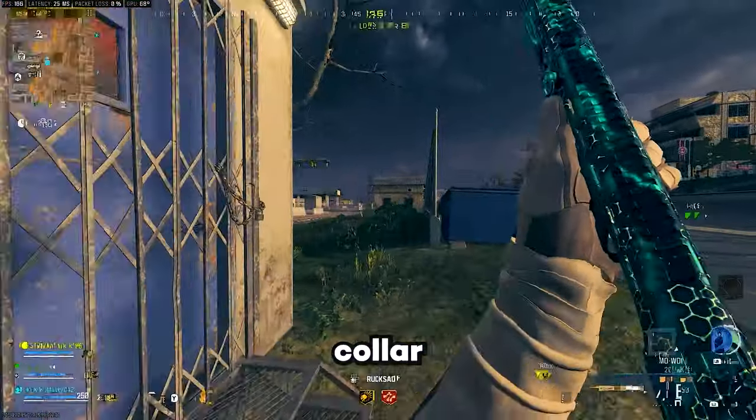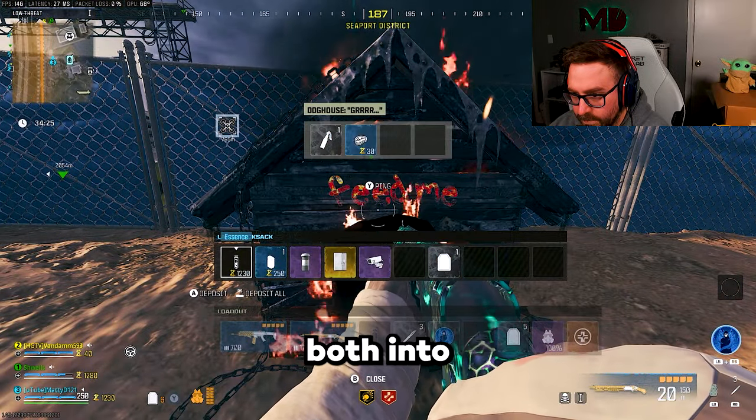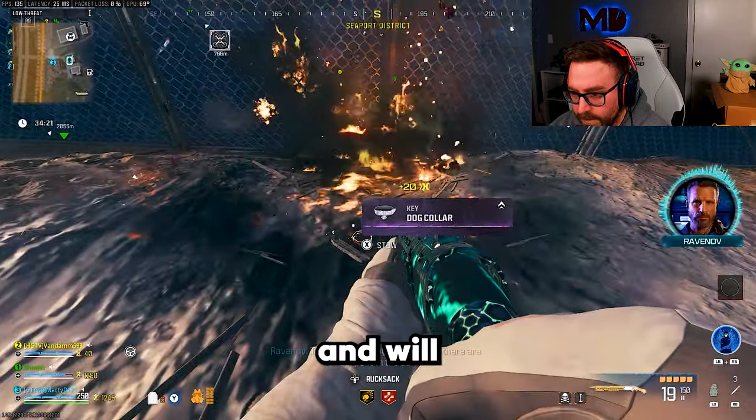then loot that sack and collect the Pill Bottle. To collect the Dog Collar, you will need to bring a Molotov and a Chunk of Flesh to a Dog House and place both into the Dog House. This will spawn a Hellhound that you need to defeat, and it will drop the collar.